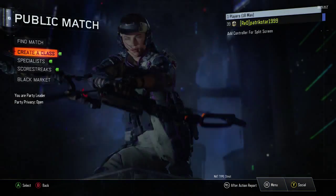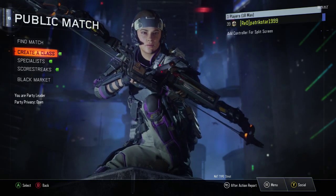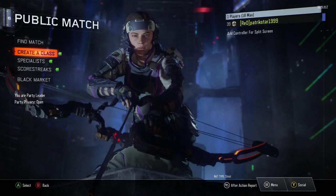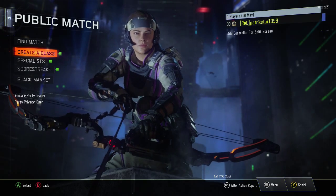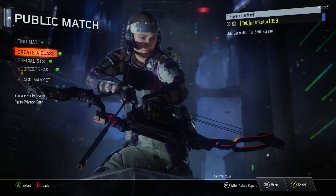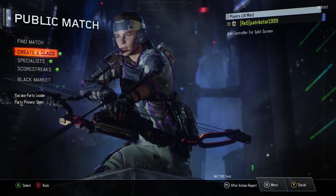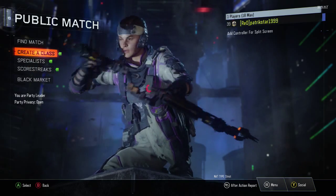I don't know why, but since the supply drops came out for BO3, I'm not getting anything good. At least on Advanced Warfare I used to get royalties a lot. But here I'm just unlocking weird camos and calling cards that I don't really like, but whatever.